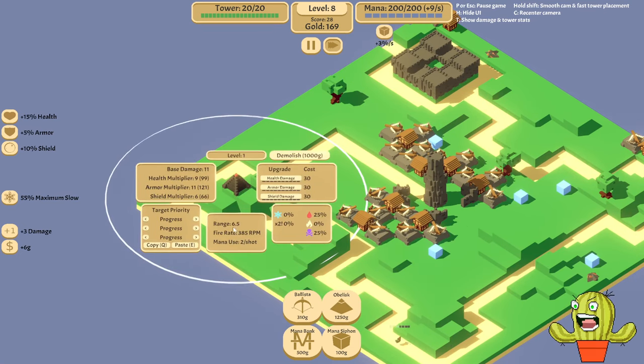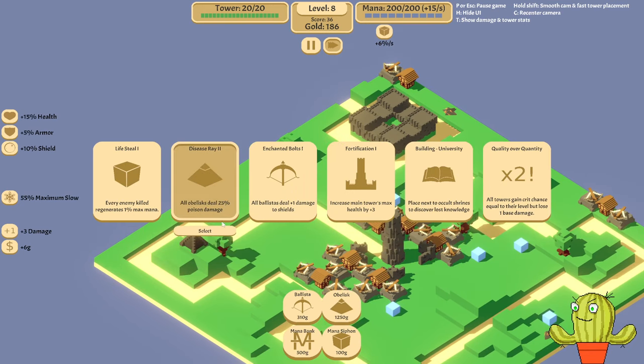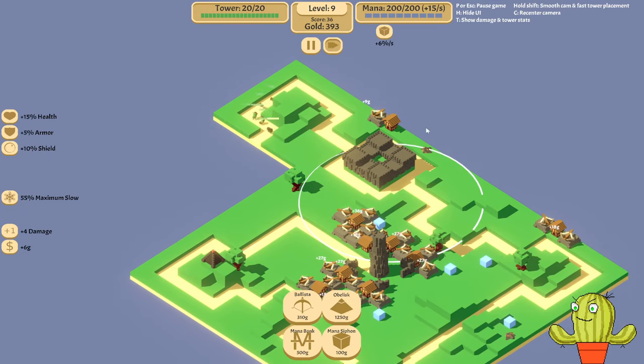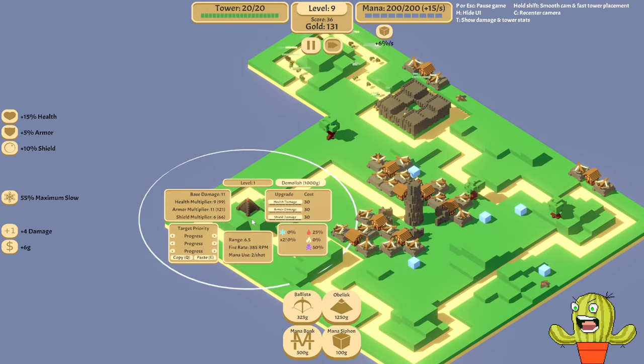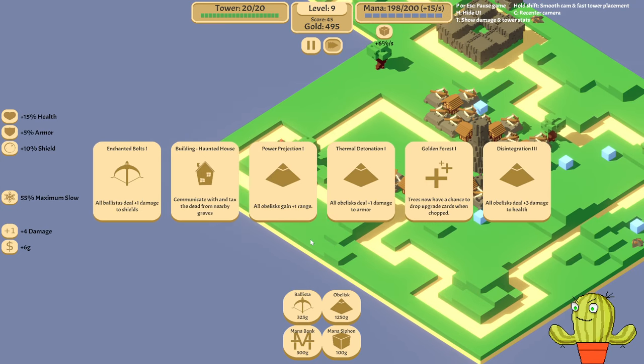I'm just going to place you here. As you can see, the RPM is really fast — that emulates the laser effect where you are melting things with single continuous damage. It uses two mana per shot. As you can see it has a 385 RPM, which is almost — wait, that is six shots a second. My math is not mathing today.